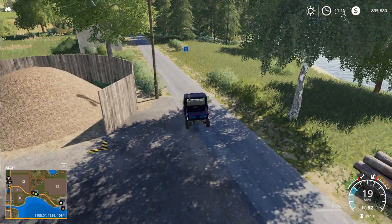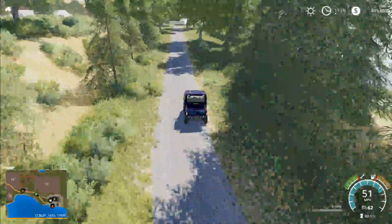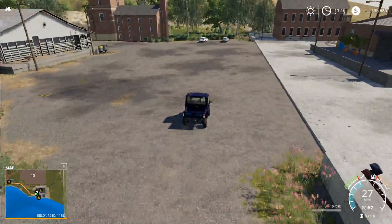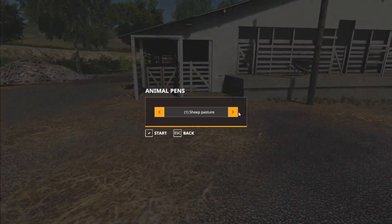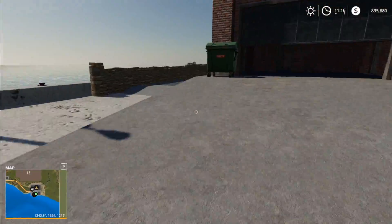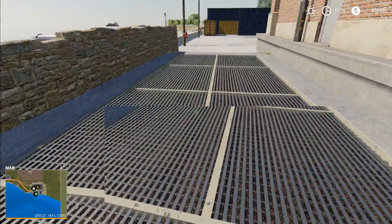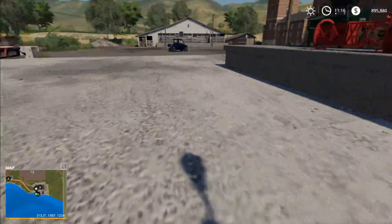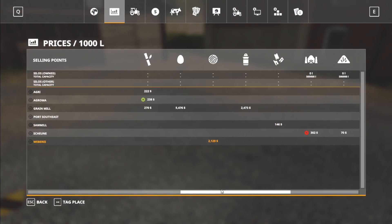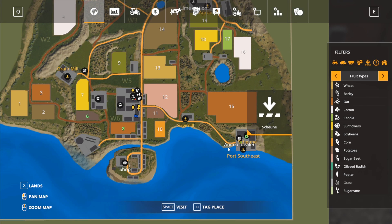We'll head down and take a look at the last couple of sell points and the animal dealer down here. I like the ship setup out there — I'm excited to go fly over and take a look at it. Fantastic detail on the map. Here we have the animal dealer — you can go through and buy what you need. That goes right onto a barge — that is awesome! I like that. Then we have the final sell point over here, which is the barn-style sell point. It's going to take silage, grass, hay, and straw.